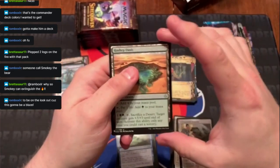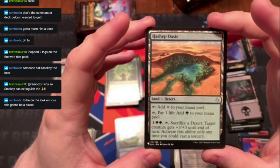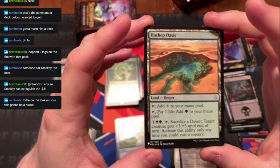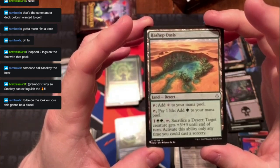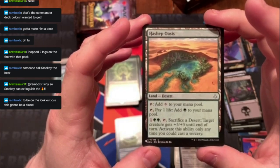I think this one is from Amonkhet — tap for colors, pay one life and get a green, or pay three and sacrifice a target creature to get plus three plus three until end of turn. You can only do this as a sorcery.